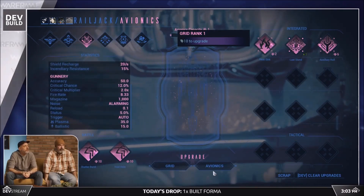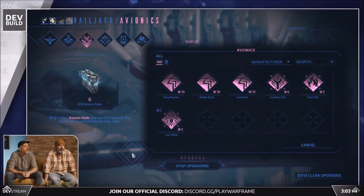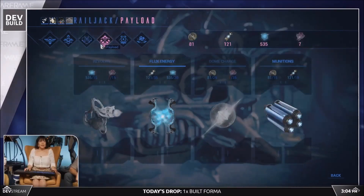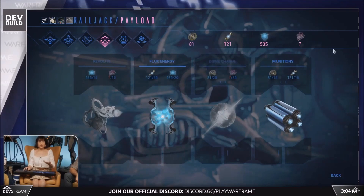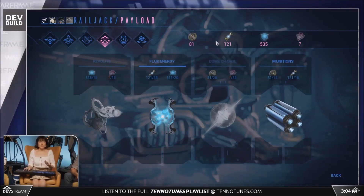Avionics are fit into grids. You can upgrade both the grids and the avionics using Avionic Endo, which is earned by playing Railjack. Next, the payload — these are resources you can take with you when you go out with a Railjack. The ship will utilize these resources for shields, abilities and cannons.